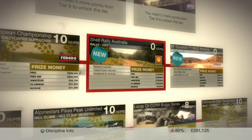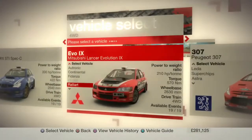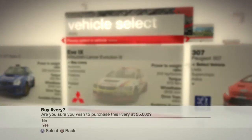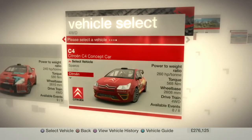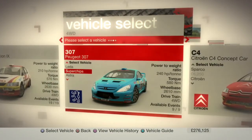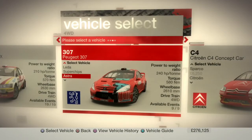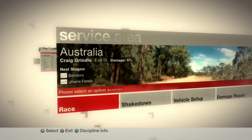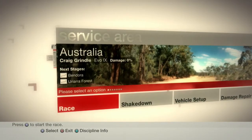Next up is the four-wheel drive rally in Australia. We're going to be taking the Mitsubishi — this is going to be the last event. We could take the 307, but this one has more torque and a lot more power, but this one's an Evo. We'll go for the Evo — because that's a good enough excuse. Starting off in Bendora then going to the Oraria Forest. Butchered every single name so far in this series.